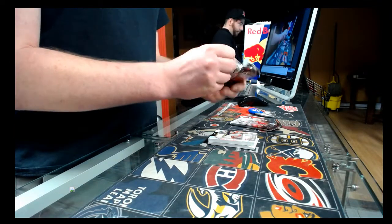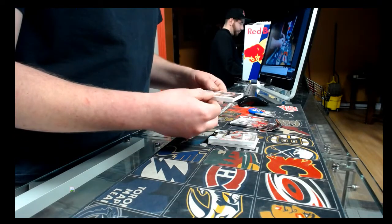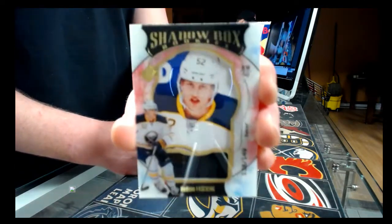Third pack: another shadow box — shadow box jersey out of 149, Buffalo Sabres, Evander Kane.